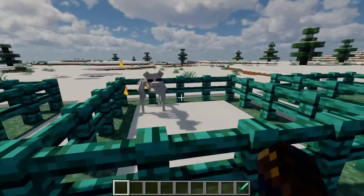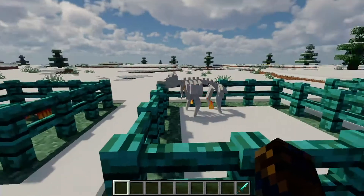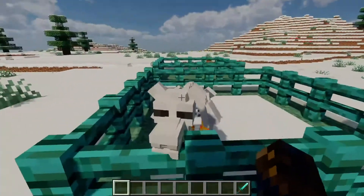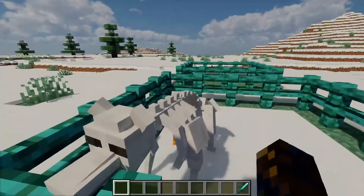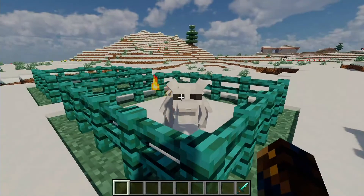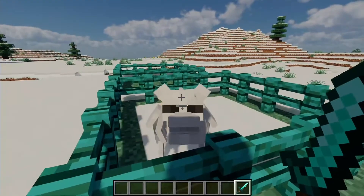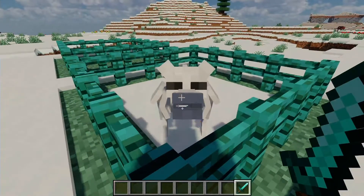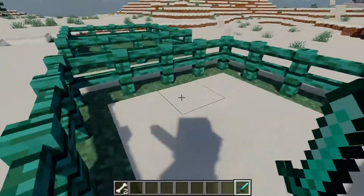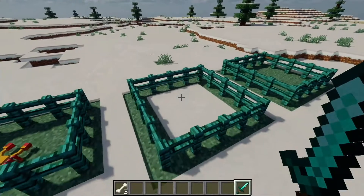The next mob is the hellhound. As you can imagine, they spawn in the nether. They aren't exactly that strong, but what makes them dangerous is that they spawn in packs, which makes them really foreboding. You kind of want to stay away from them - if you see one, don't engage it or you're probably going to die. There's also an off chance that a wither hellhound can spawn. When you kill a hellhound you will get two to four bones, usually three.